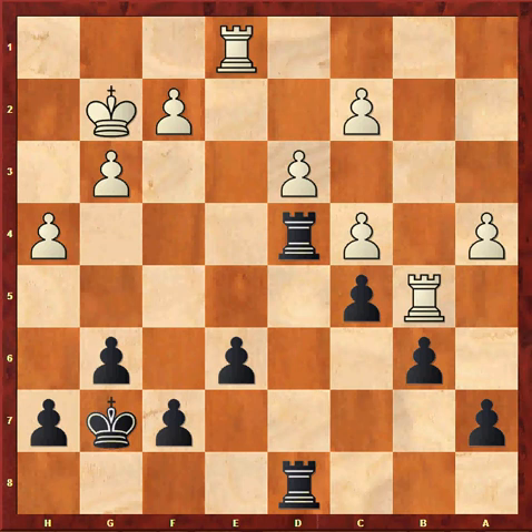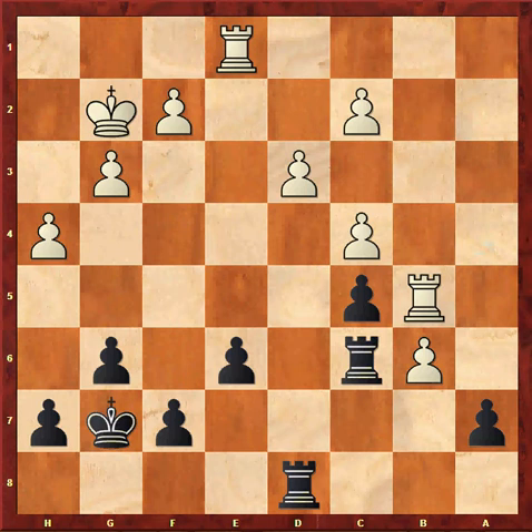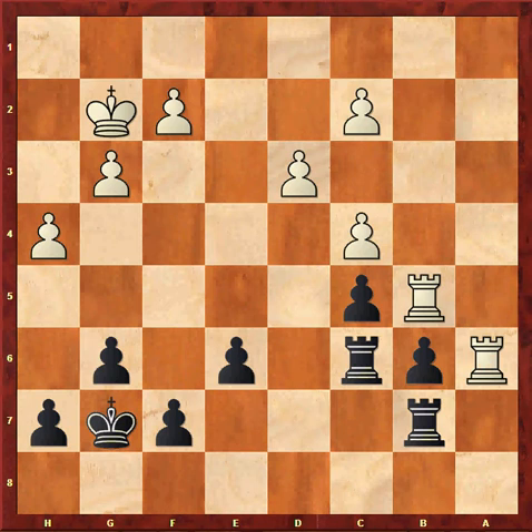Rd6, a5, Rc6, axb6, axb6, Ra1, Rd7, Ra6, Rb7. Despite all my pieces being tied up and white controlling the only open file, I still have good resources.